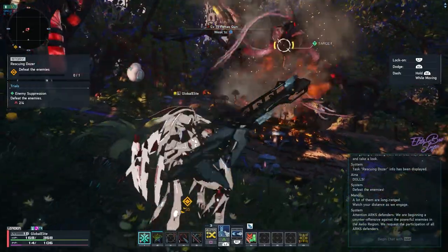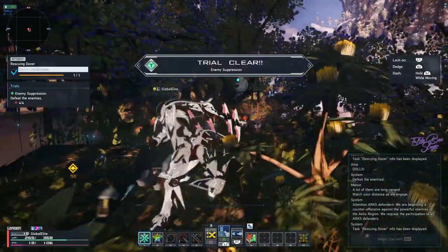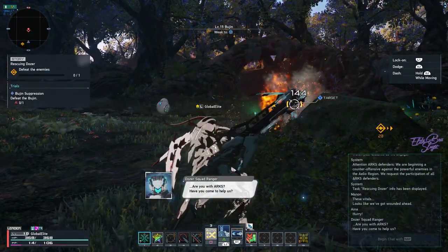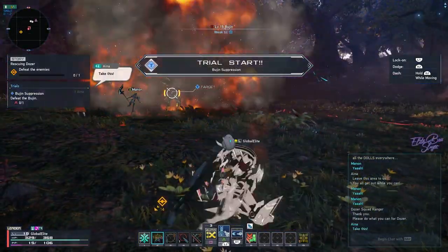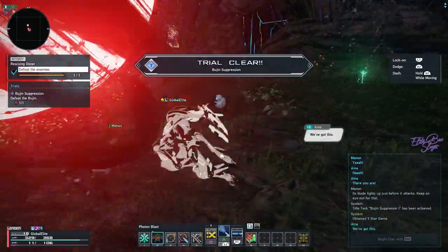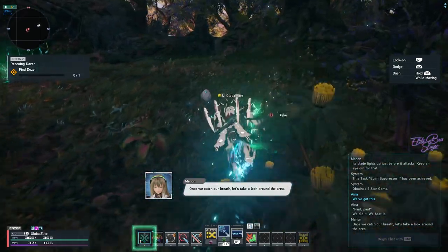Oh shit, I'm almost dead — heal up! I was too focused on the big damage. This dungeon is pretty massive. Let me use the photon blast — no way, I missed! Scatter blah blah — not enough PP. 2000 XP, Bujin suppression! I wish we had auto loot in this game — do we have it? Let me know if we do. Find Dozer — and Dozer is nowhere to be found.